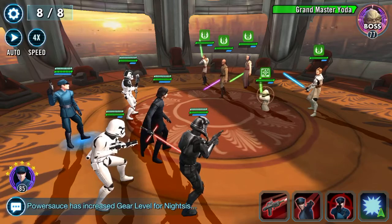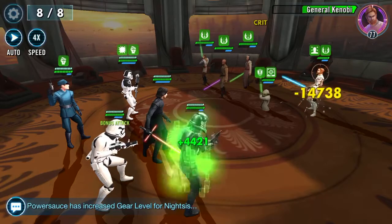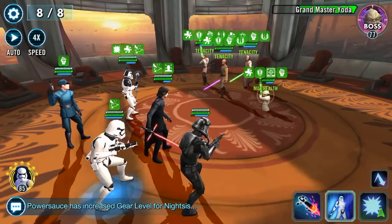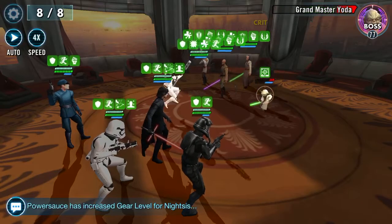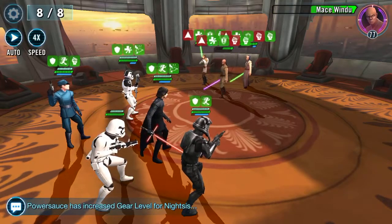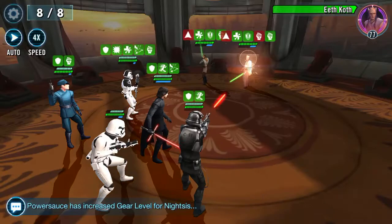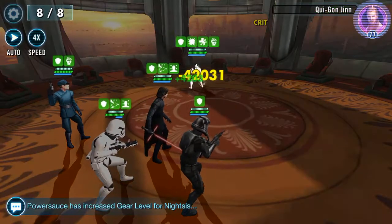And here we are, the final encounter. Let's take that buff off of you. We can't get the assist - of course not, that would just be too easy. We can take all the buffs off of Yoda though, and down he goes. Panda's about to go into murder bear mode - let's face it, I don't think he ever leaves murder bear mode. Go on, wallop - yay!